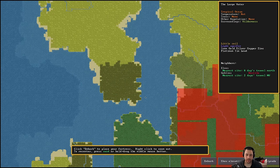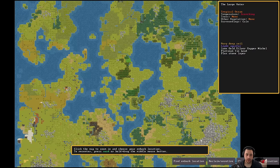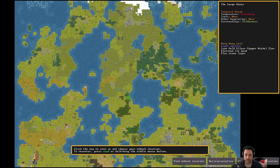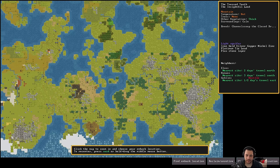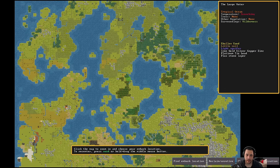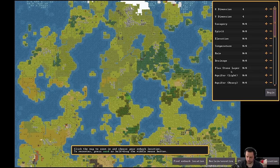If we take a look here, there is a channel which separates the north and the south. So if we settle on the south or north, there's not going to be an easy way to get to the other side. It also looks like a lot of the civilizations are down in these mountain ranges and not a lot up north, but that doesn't really matter. What I'm going to do is click find embark location and say give me savage lands.